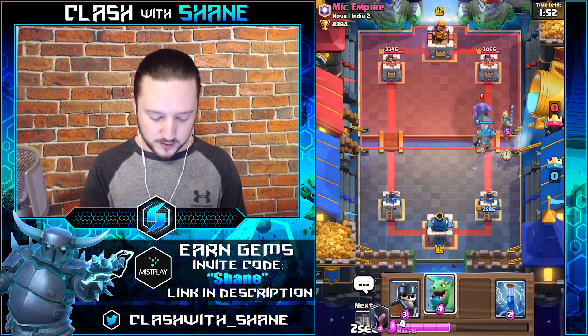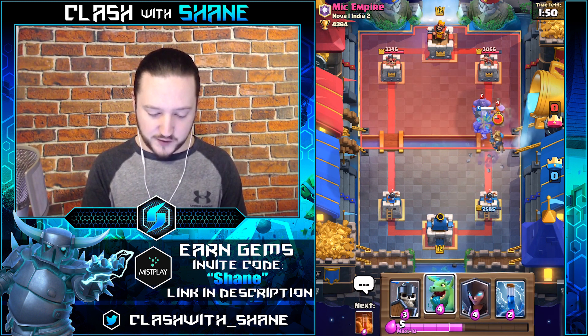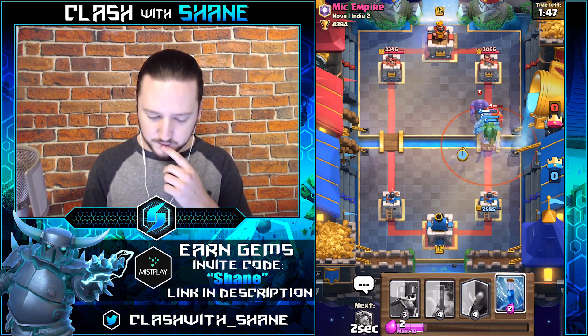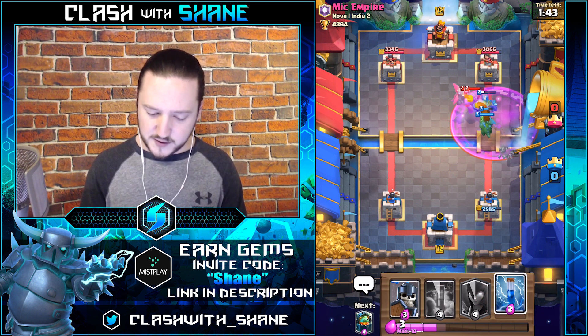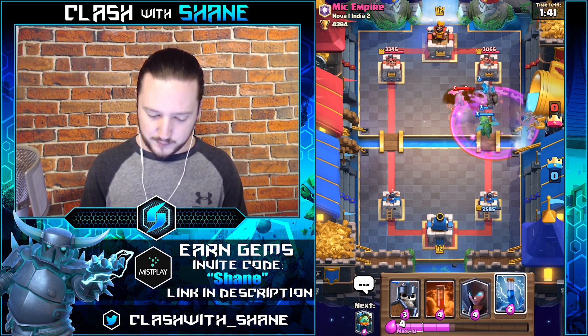Prince here for the Bowler, and we'll get a Zap and maybe a Baby Dragon ready for anything. Baby Dragon down — it'll kill the Lumberjack first and then the Bowler might die as well. Come on Prince, kill the Bowler!